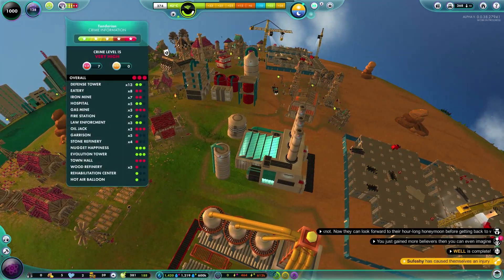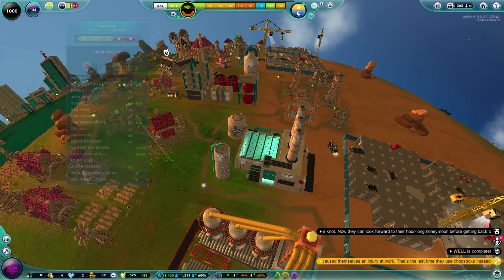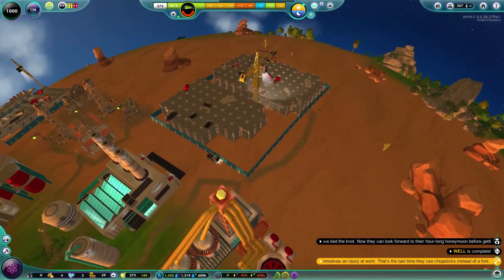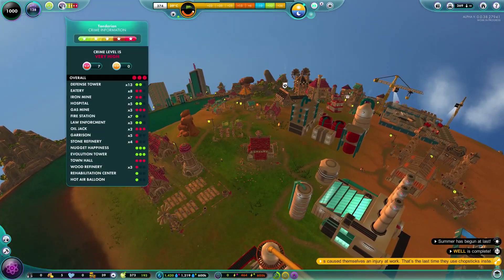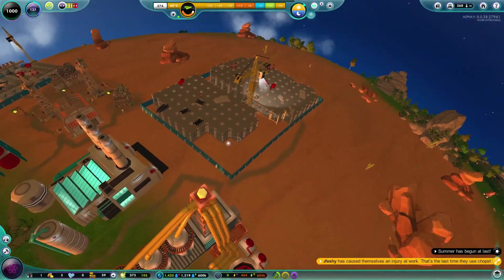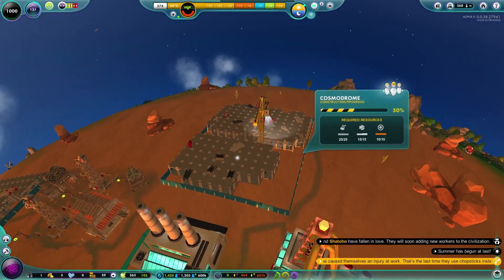It's being built! We're going to get the Cosmodrome! I don't know exactly how it works — maybe we have to build a spaceship inside it too. The build progress requires 25,000 build points and we're currently on about 500. The crime level is still very high and we've really prioritised building a great big Cosmodrome over law enforcement. But that's the priorities. We can build a spaceship — go us!